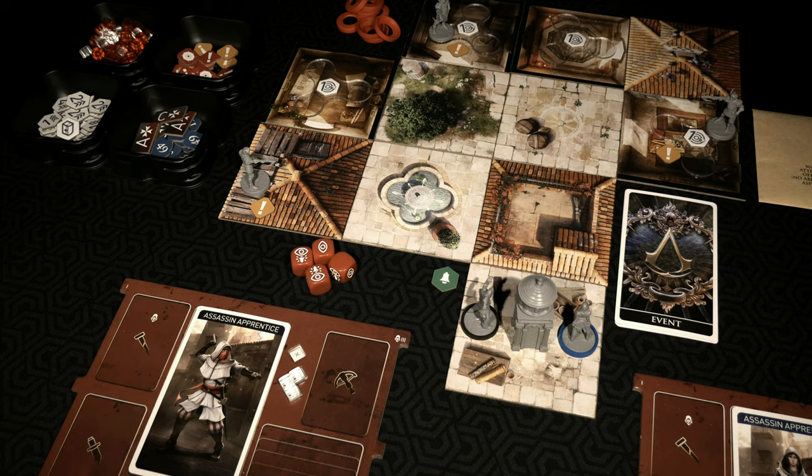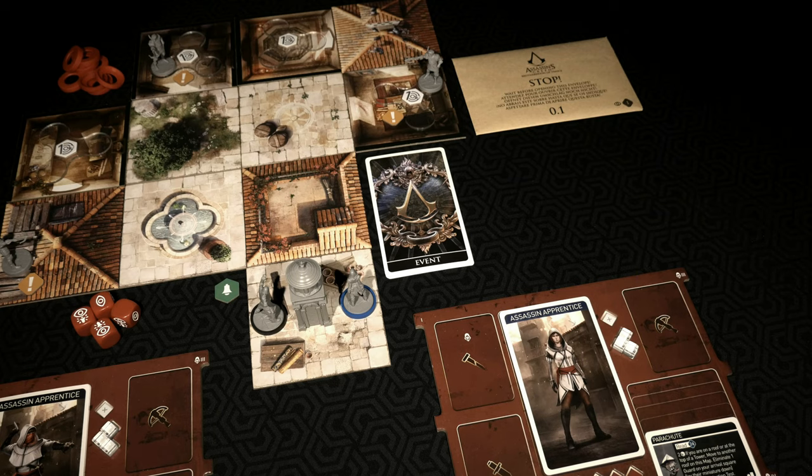Think of this in terms of Jaws of the Lion, where there were about five full scenarios before all of the rules were layered in to the point you were playing with the full rule set. To summarize, what you're about to see in Memory 0.1 is a big-time focus on the game flow. Elements are not included — we won't actually be controlling enemies beyond detection tests, which involve rolling these red dice to determine whether our Assassins go from an incognito state to an exposed state.